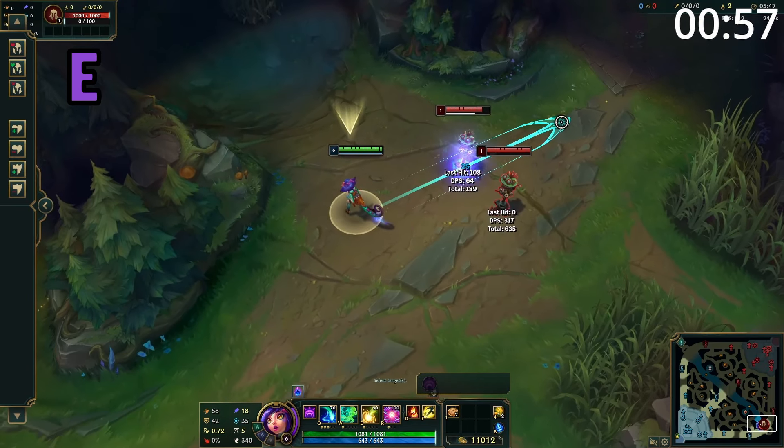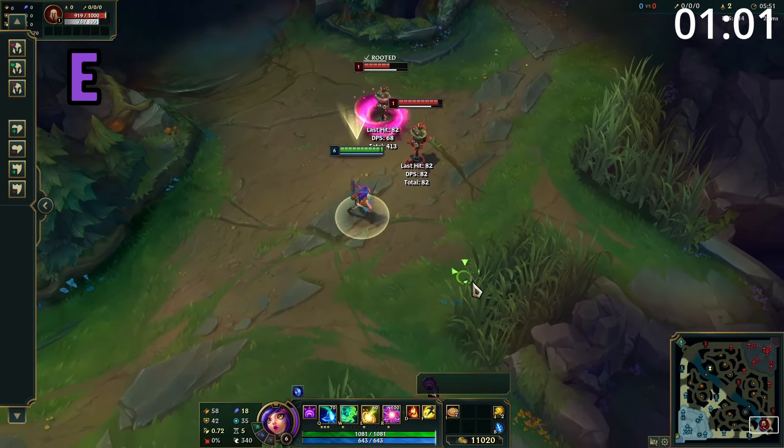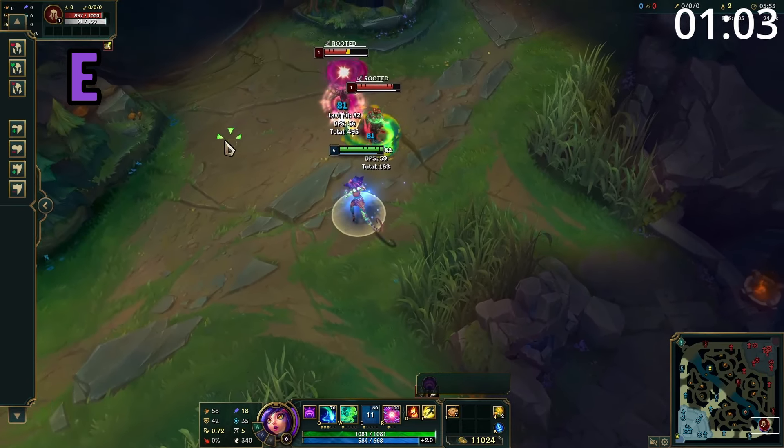Niko's E is a straight-line skillshot which deals damage to and roots enemies hit. If it travels through at least one enemy, the skillshot grows in size and the root duration is increased.